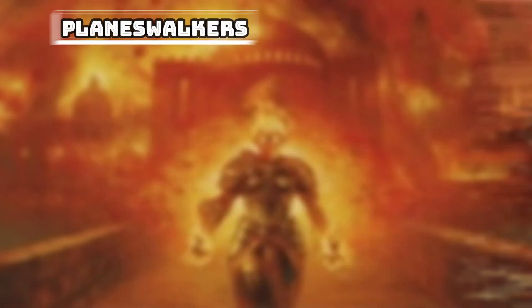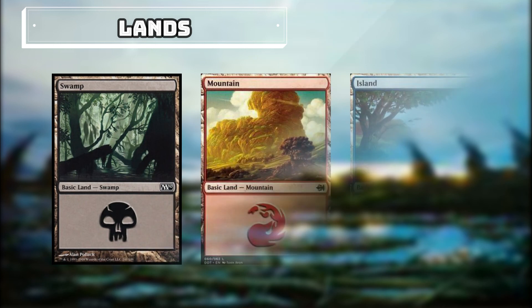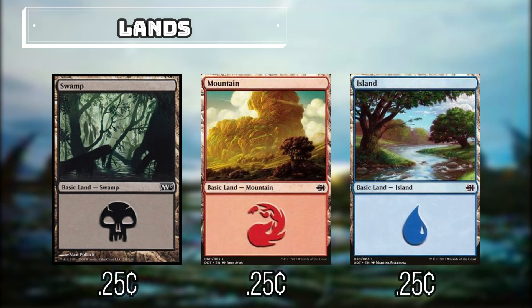We will be including 2 Planeswalkers: Chandra, Acolyte of Flame and Chandra, Flame's Catalyst. We mostly included these 2 for their ability to create elementals of various types, and then we can use Obeka to end the turn to keep them around, but they will both actually have quite a bit of utility we can use to benefit us in this build. And last but not least are our lands — keeping it very basic, we are going to run 11 swamps, 11 islands, and 13 basic mountains.